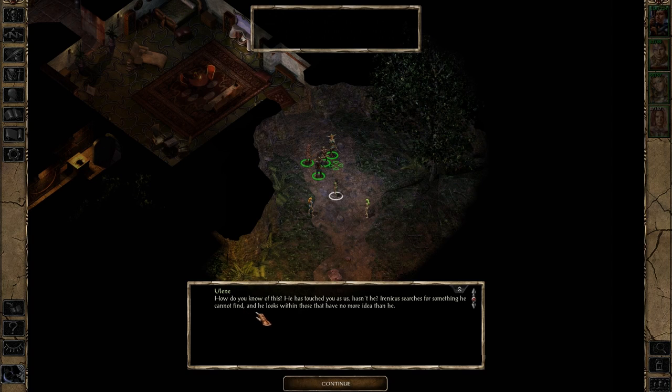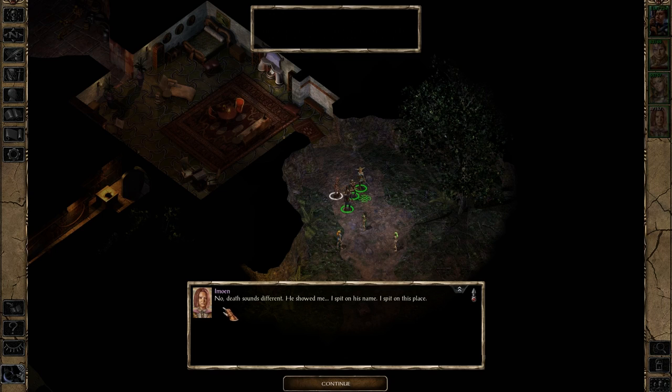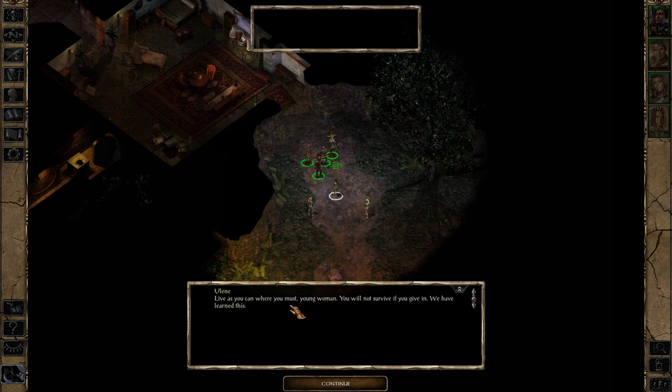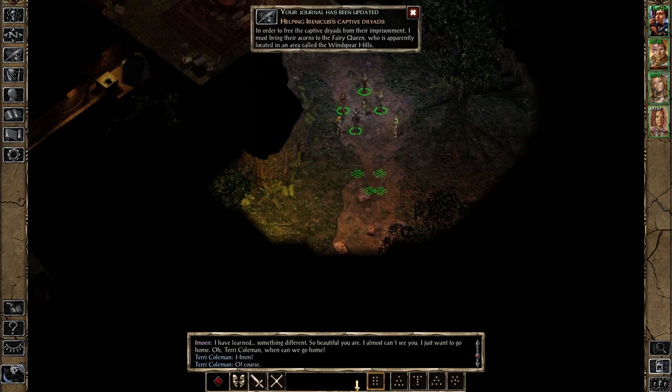Your charms don't work on him anymore, do they? How do you know of this? Irenicus — he has touched you as he has us, hasn't he? Irenicus searches for something he cannot find, and looks within those that have no more idea than he. Irenicus — a name synonymous with death and ugliness. Death sounds different — he showed me. I spit on his name, I spit on this place. Live as you can where you must, young woman — you will not survive if you give in. We have learned this. I just want to go home. If this is not ominous foreshadowing, I don't know what is.